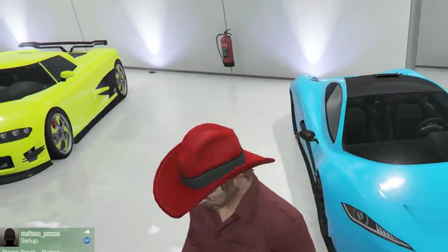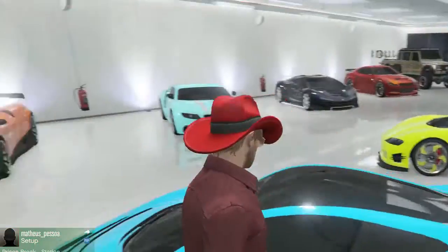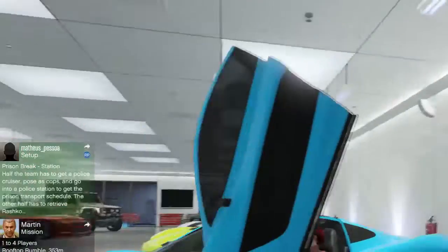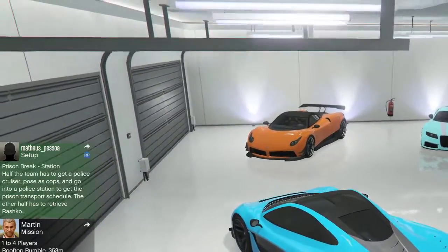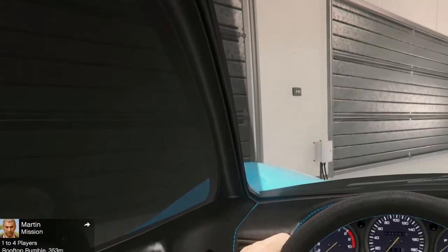This is the newest car I got. It's the Progen T20. It's an amazing blue color. It's amazing — it's got the cool doors and stuff. I'll show you the interior of the T20. Pretty nice.